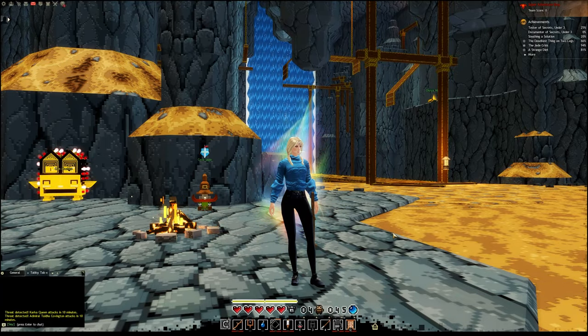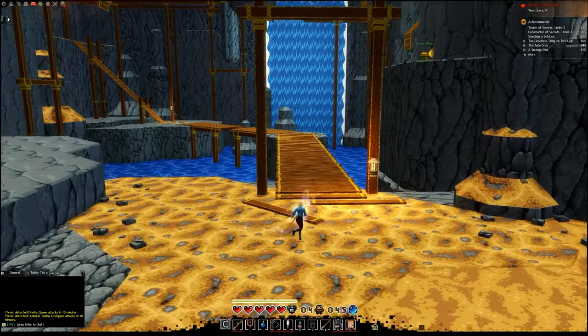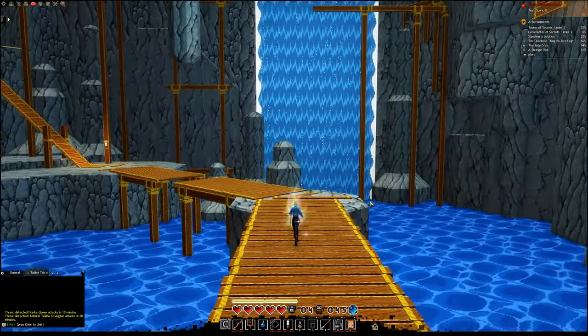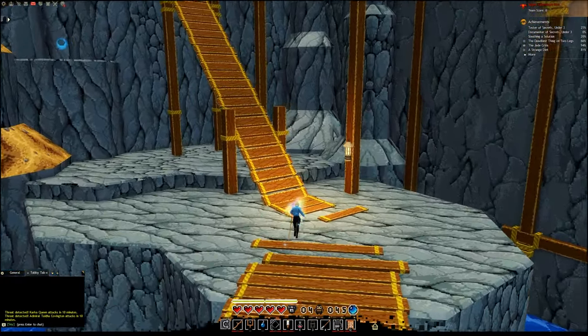Hello everyone! Today we're doing the Tester of Secrets Under 3 Achievement. We are in the new quality testing for World 3 and we're going for our first green bauble, which is actually considered bauble number 2.